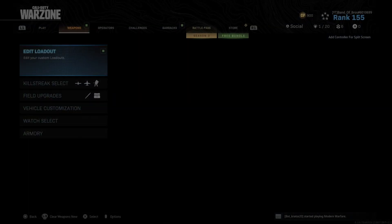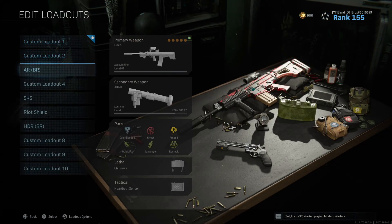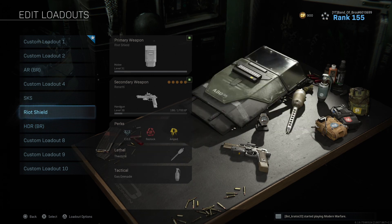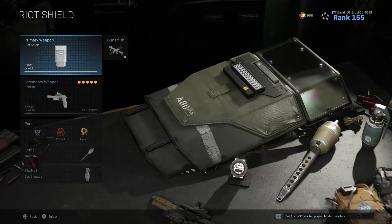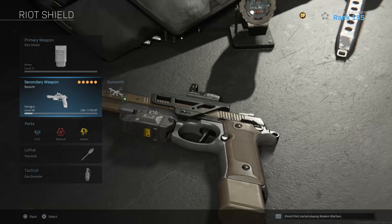Alright, so starting off, let's jump right into that loadout. This has a two-part section because one is the Rideshield and then one is going to be my secondary. Remember to change your loadout name — I put Rideshield so it's easy to recognize when I'm going to pick my loadout in the field. First one is obviously going to be the Rideshield, which is in the melee section.